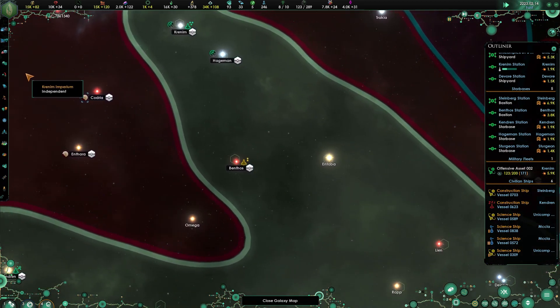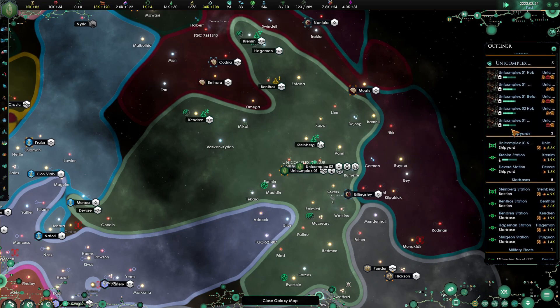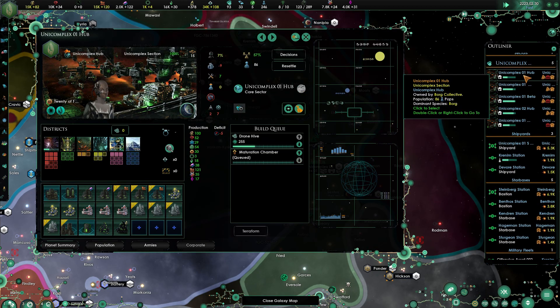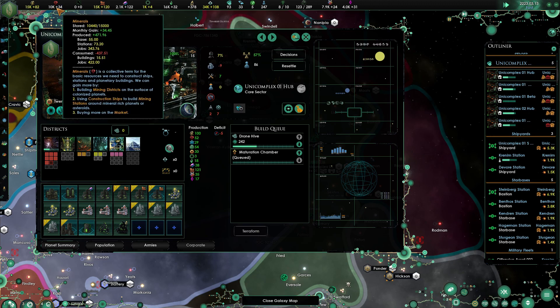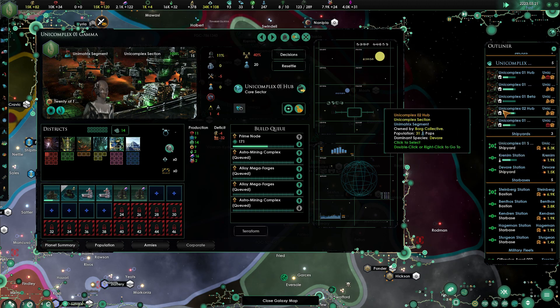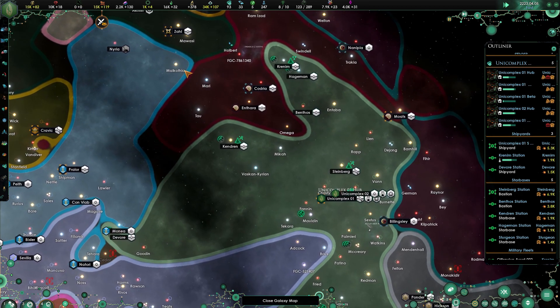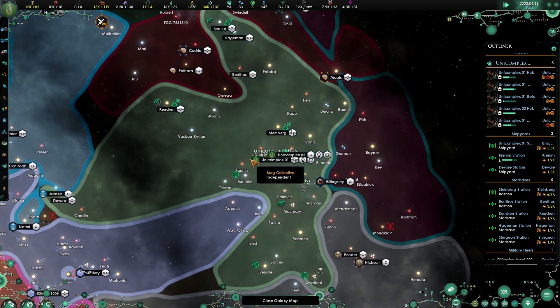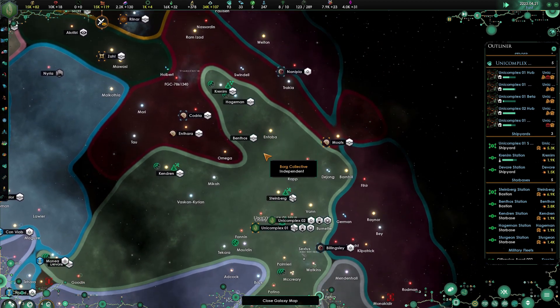We're maxed out on energy and maxed out on nanites — so we've got our economy humming, even with a bunch of unemployed pops. For these menial drones, our economy is pretty well humming. In theory we could be better on minerals, but I think once we max out — we only got two there — if we were to min-max everything I think we'd be fine. We're kicking out a lot of alloys, so that's good. I think we're gonna go ahead and wrap this episode and this series up here.